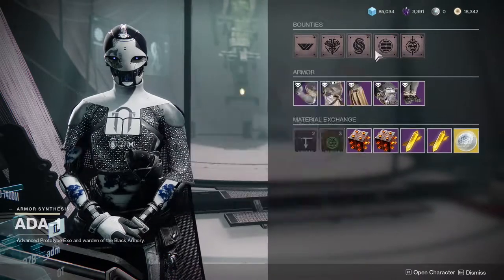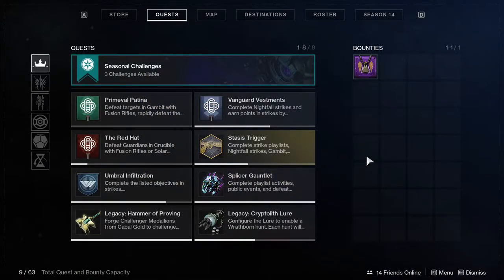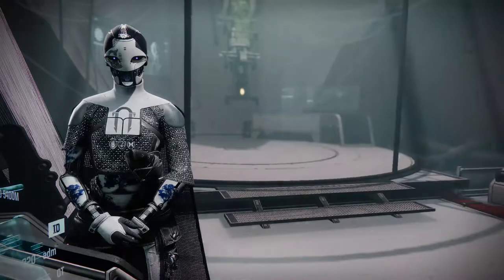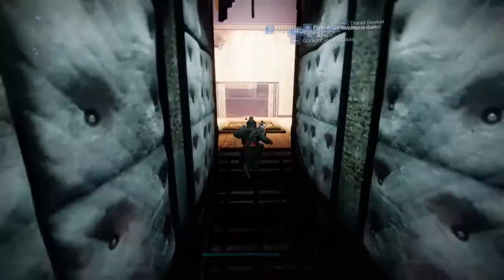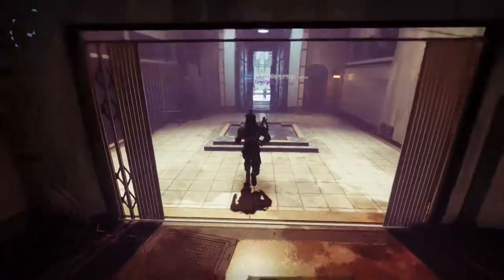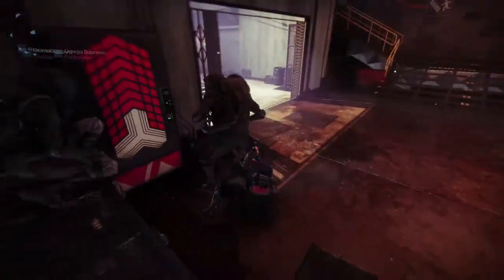After that you're going to be able to get some of these bounties. You'll have a quest basically saying get 150 synth weave or synth strands. You get synth strands from killing stuff and whatnot, but the best way is just to complete playlist activities. This week Scorch is up — I recommend Scorch.